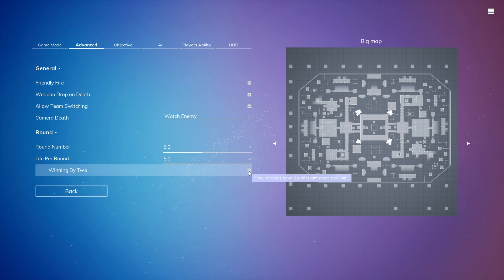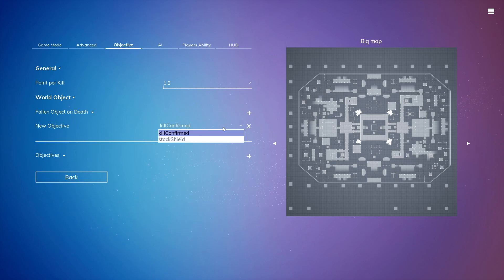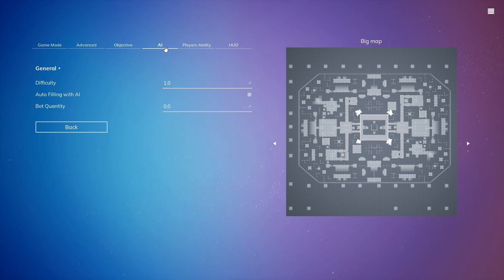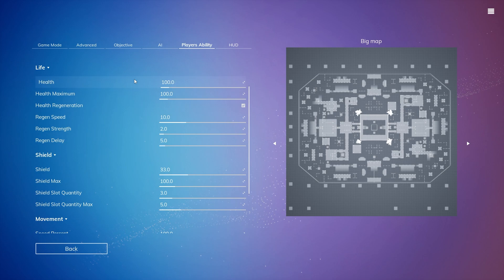For advanced, let's have five rounds with five lives per round, and let's have it set to winning by two. For objective, we will choose fallen object on death, then click Kill Confirmed. I'm also going to add stock shields, so you'll be able to pick up your enemies' shields as well. For AI, let's do auto filling and keep it at level one difficulty.